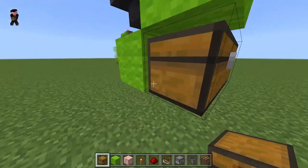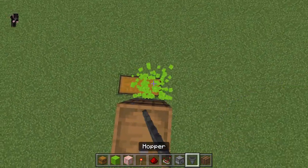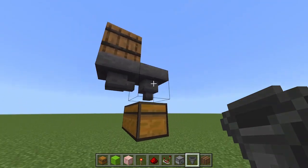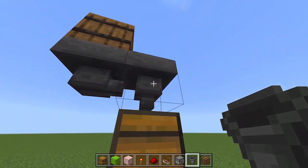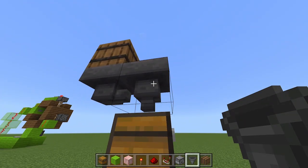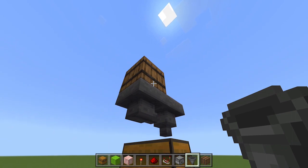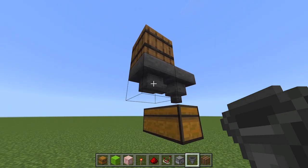You're going to put a double chest here, and you're going to break this block. Now you're going to put a hopper where that block was. The reason we have two hoppers going into the chest rather than one is because we're later going to be powering this hopper which is going to lock it, and it won't be able to take items from a barrel or a chest, but it can take items from a hopper.